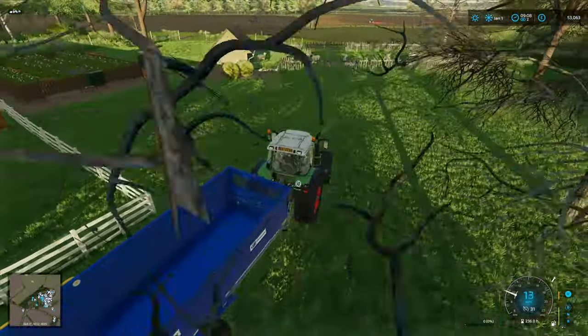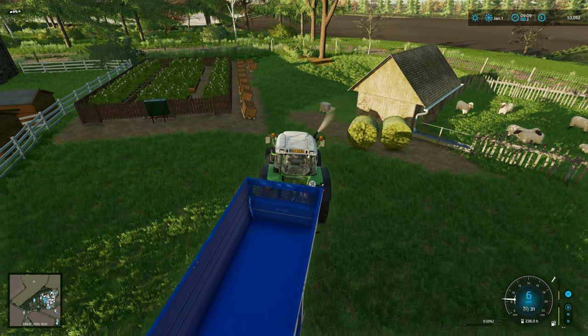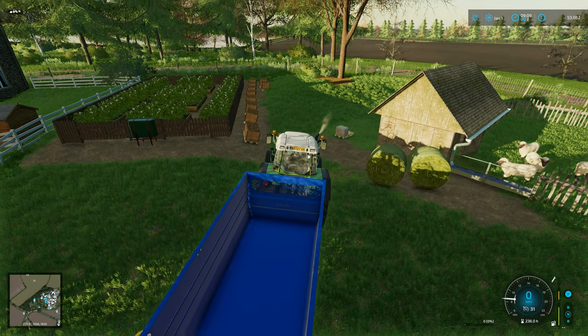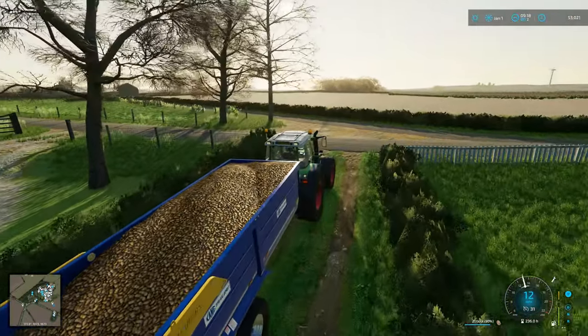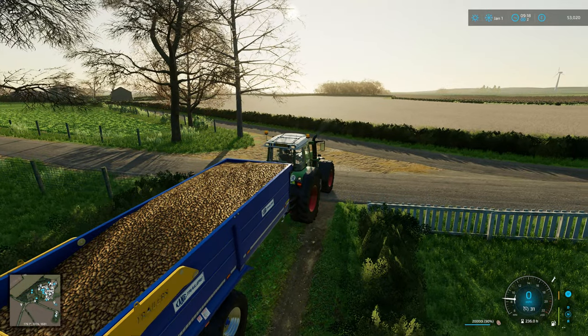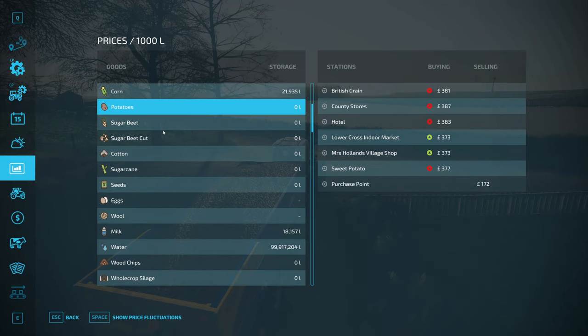Quite liking this little area - I'm very pleased with it. We've got a bit of wool as well. I'll get these pallets loaded up and we'll see how much we end up with. 20,000 litres of potatoes - quite unexpected actually, that is rather a good haul. So rather than put them into our bunker where we've still got quite a few thousand litres, we're actually going to sell these.